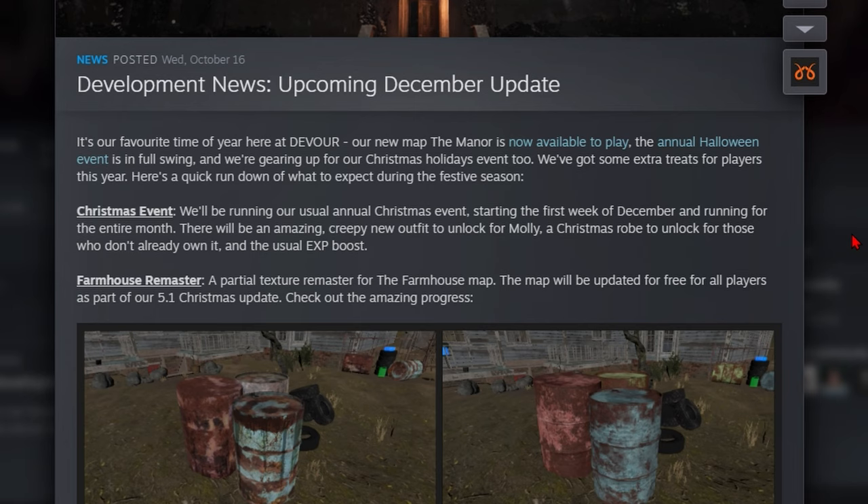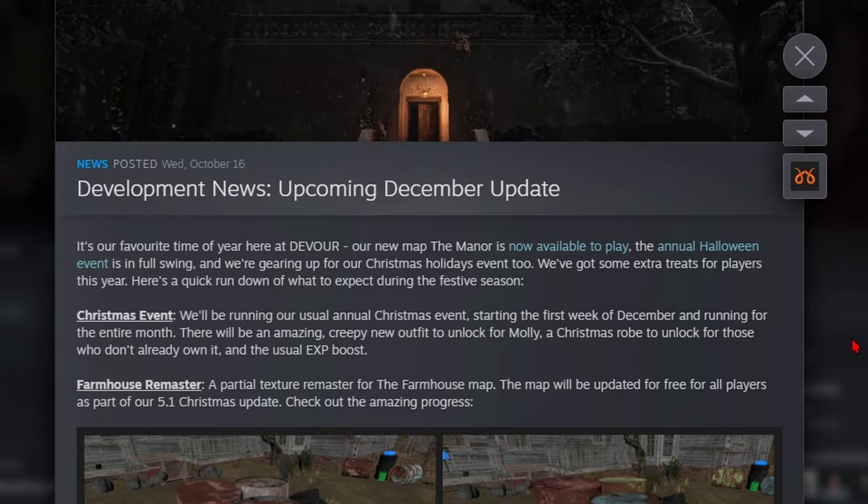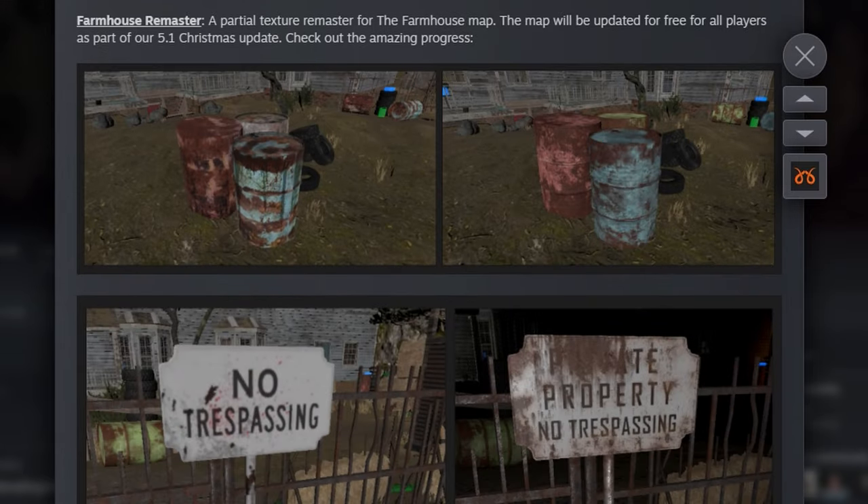We have the Christmas update. They'll be bringing the usual annual Christmas event starting the first week of December and running for the entire month. There will be an amazing creepy new outfit to unlock for Molly, a Christmas robe to unlock for those who don't already have it, and the usual XP boost. We also have a partial texture remaster for the farmhouse map, updated for free as part of the 5.1 Christmas update.